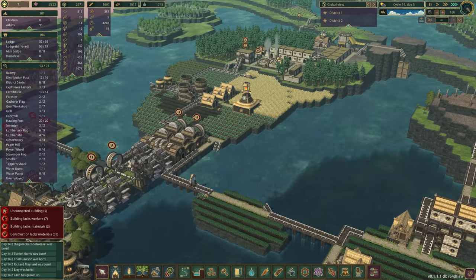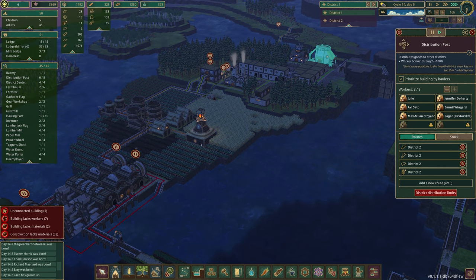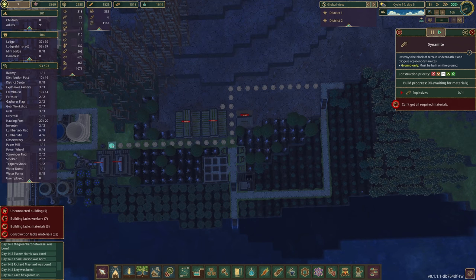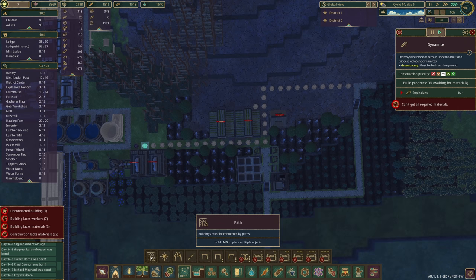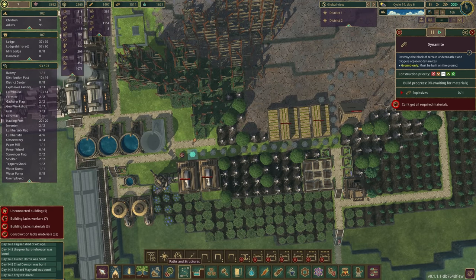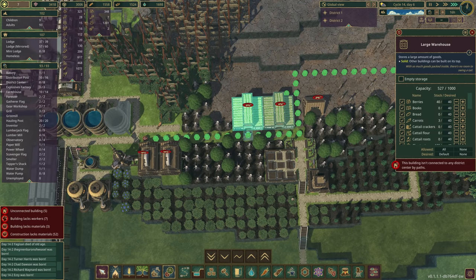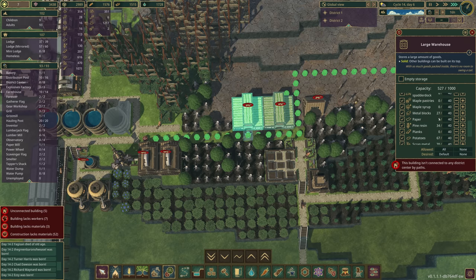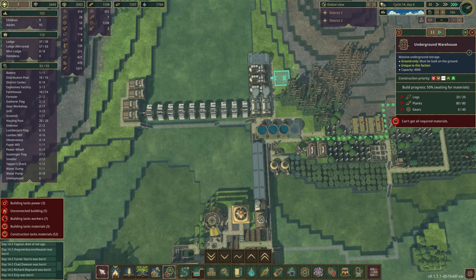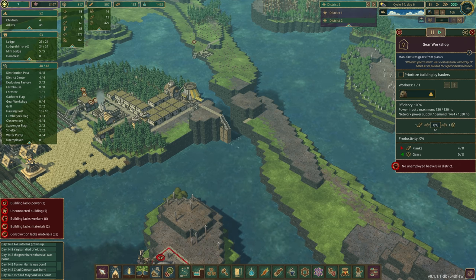We probably need more housing and more builders — only two builders is not so great. We'll take the distribution post down to get builders freed up. Over here we just can't get to any of this stuff — required materials can't be reached. We need these paths and we need to prioritize all of this. One of the reasons I care so much is we've got chestnuts, grilled potatoes, metal blocks, potatoes, scrap metal — everything's over here. Beavers are our limitation right now.